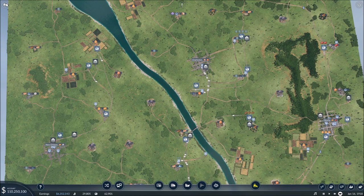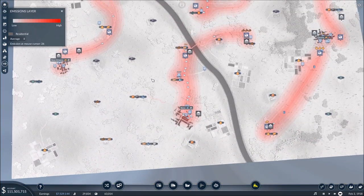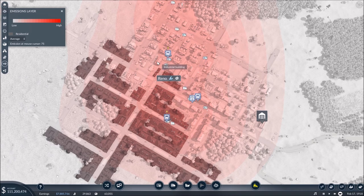Let's take a look at our overlays. Coming down to the emissions layer, the reddish tint shows us where emissions are higher. If we zoom in on Reno, the areas we do not want higher emissions are the residential areas — you can see these as the darker shaded areas. The darker red shading over these areas, the worse the emissions are for the city overall and the slower the growth will be. We're trying to minimize the amount of emissions at the residential neighborhoods.